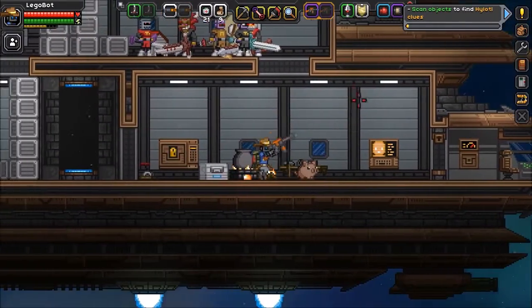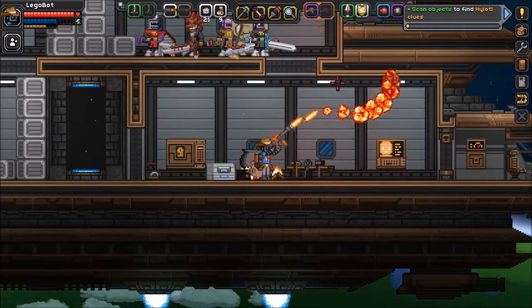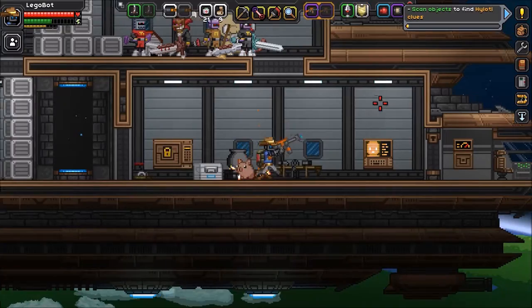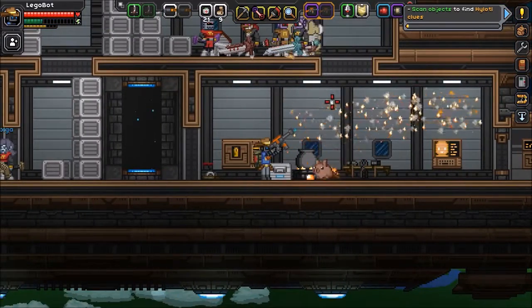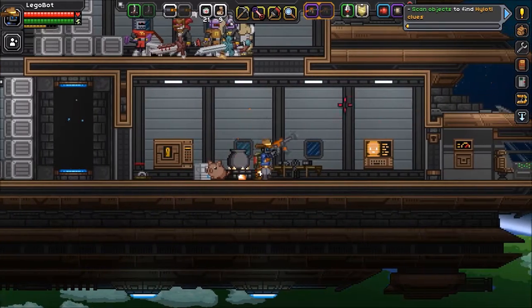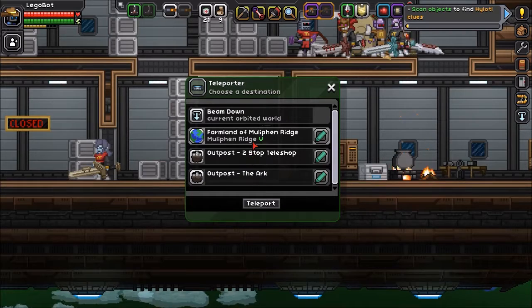I forgot to tell you guys — I got a flamethrower doing a mission. So the main attack is this, and then the secondary attack is like a gas cloud, and then you light one end of it and it goes all the way. It's really cool. So I can still go here, okay, that's cool.